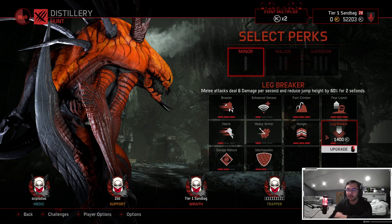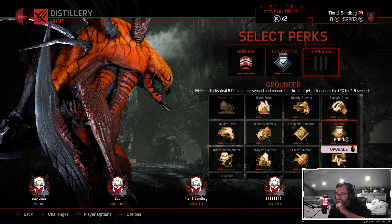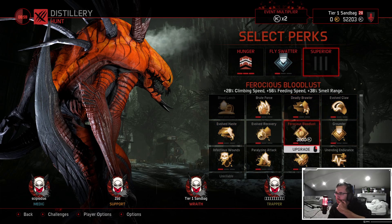Your Supernova is your main damage ability regardless. I'm gonna go Hunter, Flyswatter, and then Ferocious Bloodless.